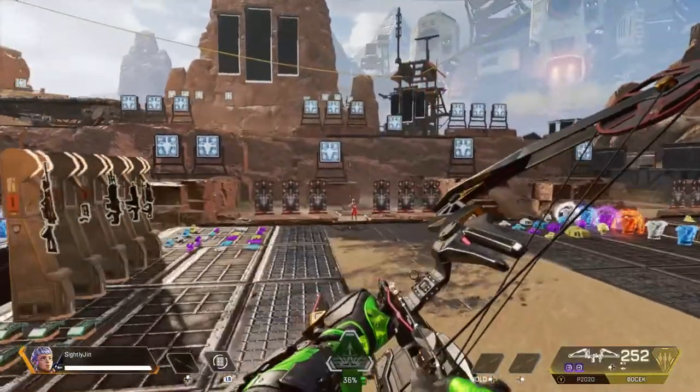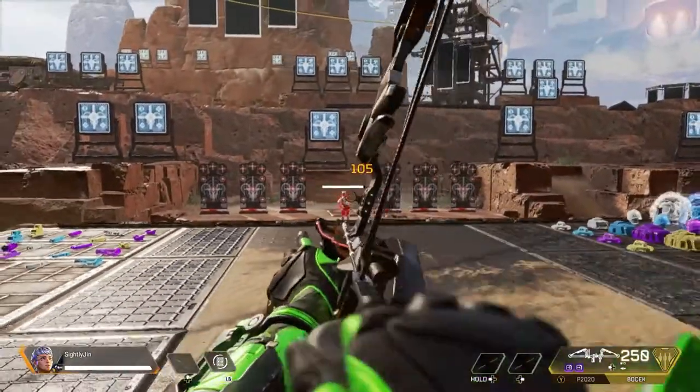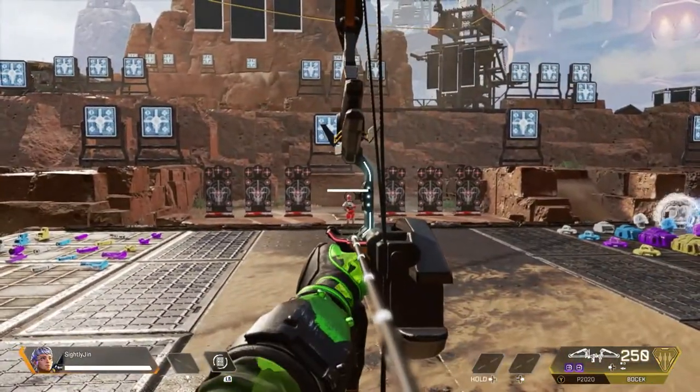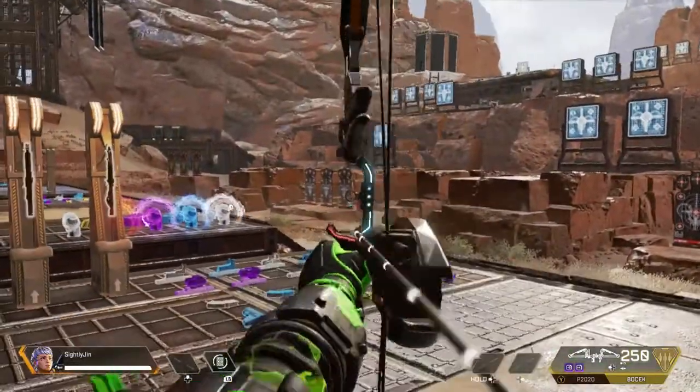First, I'm going to teach you guys how to play with the bow. The bow is the new weapon in Apex. It does 105 damage to the head and 60 damage to the body.